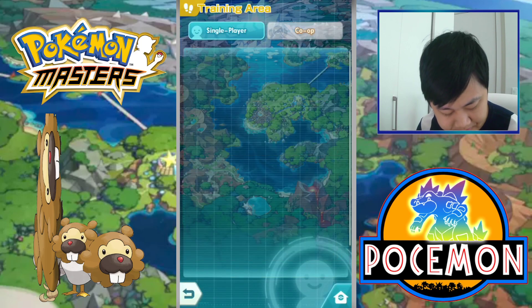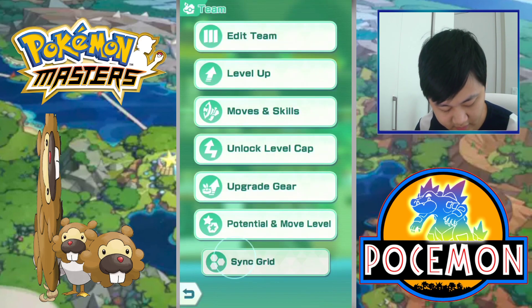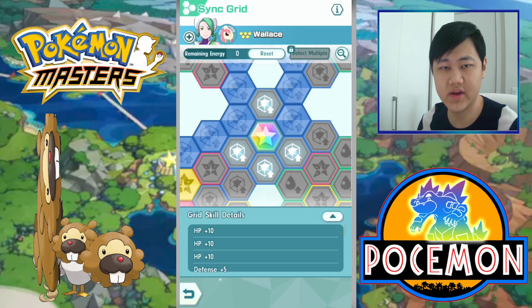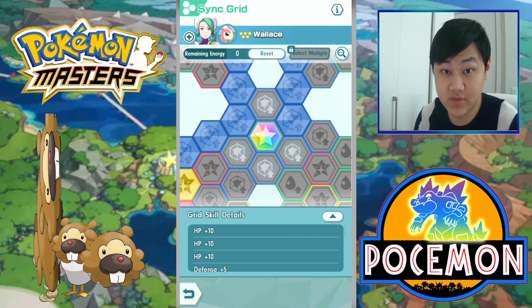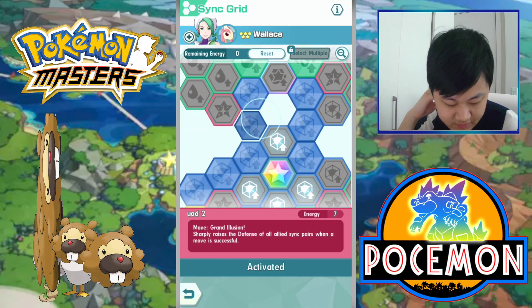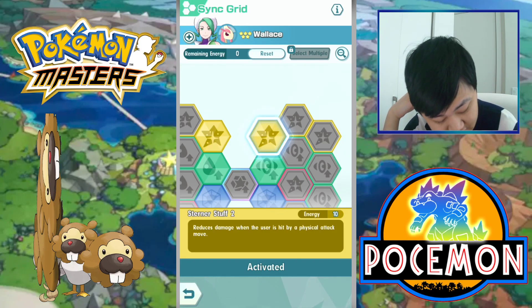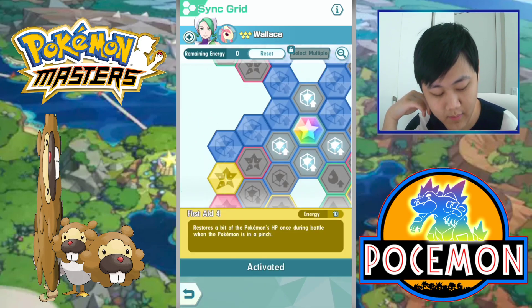For the Sync Grid we're using today, I'm going all in on heals — 100% going in for heals. I really like how they made Wallace's Sync Grid. You can't really stick on one Sync Grid forever; every battle in Villa you have to switch around your Sync Grid, which costs coins, but it makes the game much more interesting. So we picked up Healthy Healing, Miracle Catalytic Cure, Grand Illusion Shielded Squad to increase some defense when we use Grand Illusion, First Aid giving 40% HP back when in a pinch, and Stirner Soft reducing damage by 20% when hit by a physical attack. I didn't pick up Revenge Boost — this build is just completely for tanking.